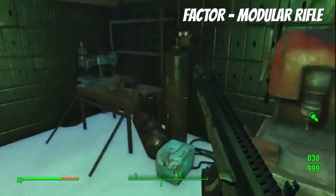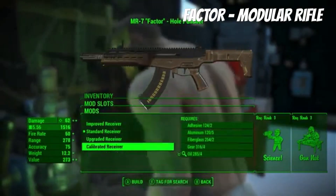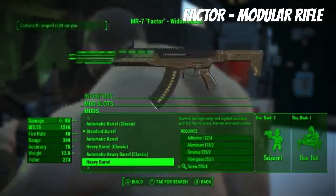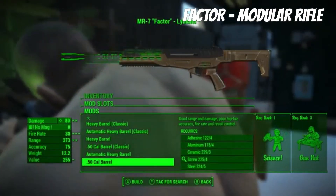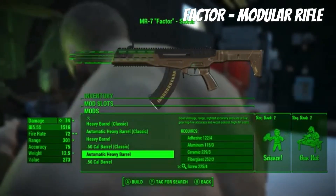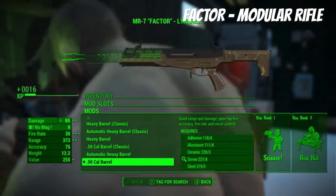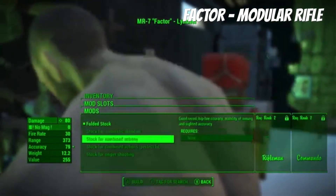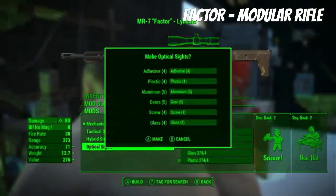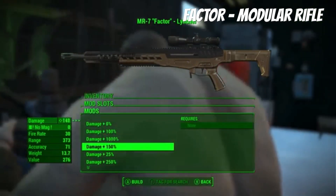Let's see what kind of stuff we can change with this. Let's get a different receiver, a standard barrel. Ooh, there's a 50 caliber barrel! And an automatic heavy barrel! Let's look at the folded stock - oh, there's so many stocks. Yeah, you can make a sniper rifle with this! There's also a head position option.